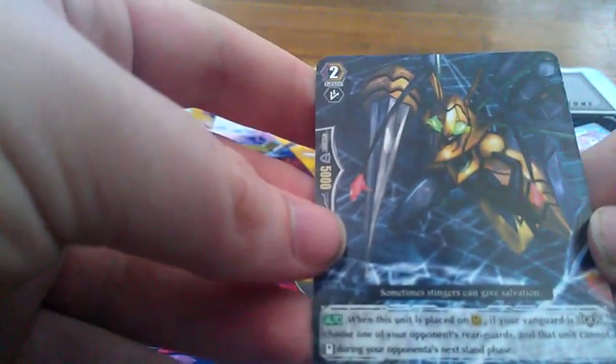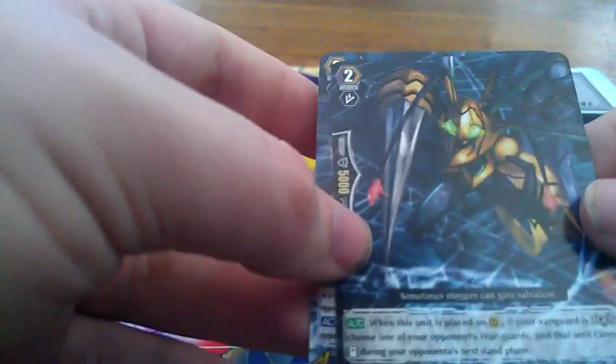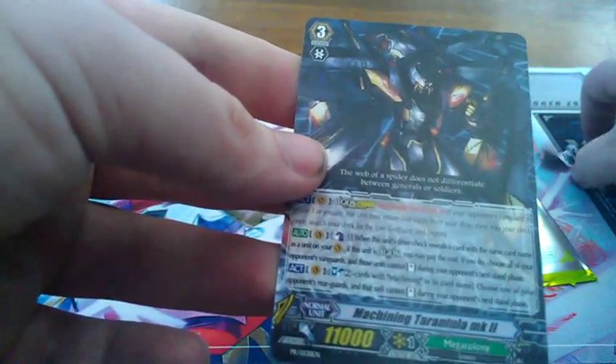I often get some of the Mega Colony ones — well, speed of the devil, I got Mega Colony. I'm pretty sure someone told me that these are the most expensive to get. The Grade 2 Machine Hornet Mark II: when it's placed on rear guard, if your Vanguard is in Legion, choose all of your opponent's rear guards, and they can't stand during the opponent's next turn. Machine Sarantula Mark II has the skill: when this unit's drive check reveals a card with the same name as the unit on your Vanguard circle, if this unit is in Legion, you may Counter Blast 1. If you do, choose all of your opponent's Vanguards, and those units cannot stand during your opponent's next stand phase. It also has Soul Blast 2 — choose one of your opponent's rear guards — and that unit cannot stand during your opponent's next stand phase.